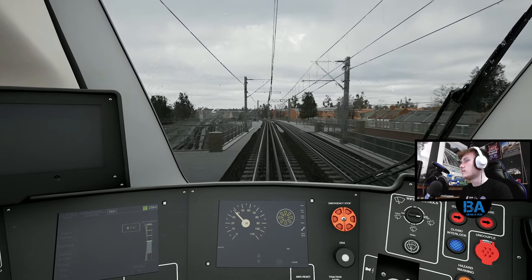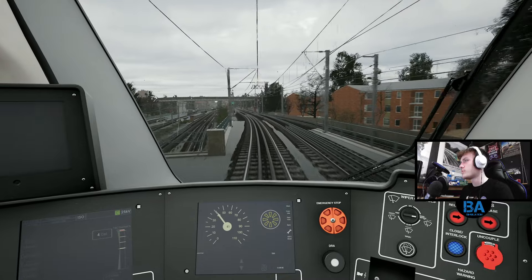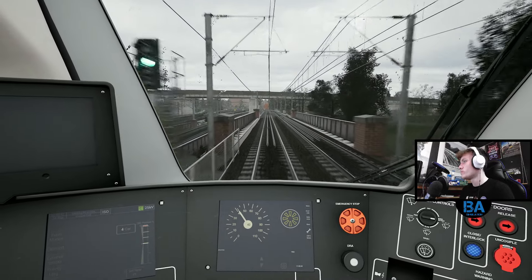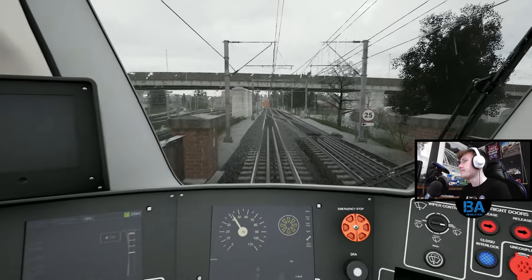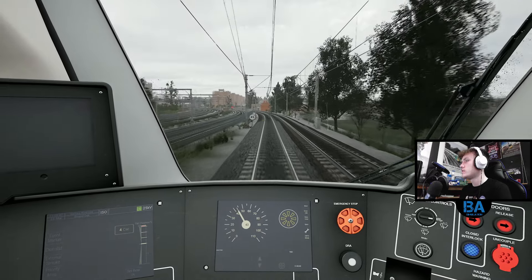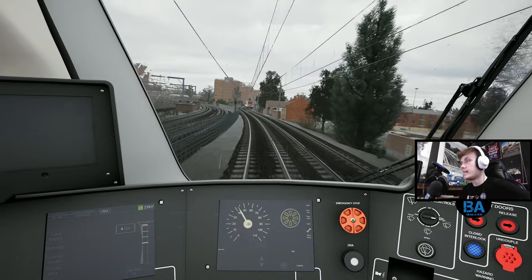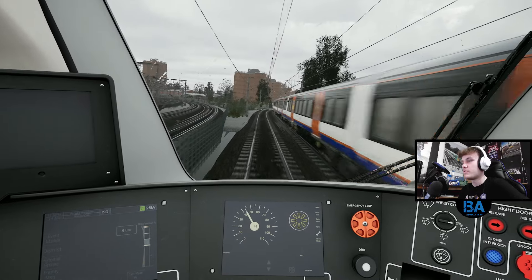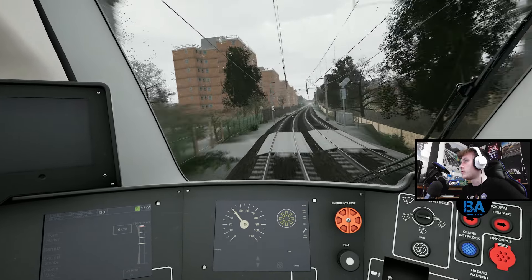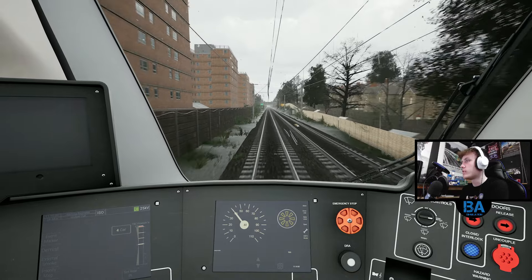I think the next speed change is possibly the 30 just after Wanstead Park - I think it says it's 45. These are down to 30 just after the station. There's already another 710. See that first stretch - that's already taken us 9 minutes of the service. It's quite a long stretch between Barking Riverside and Barking in the grand scheme of things, as opposed to the other stations and how close they are to one another.